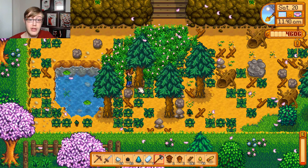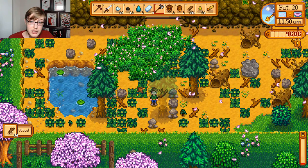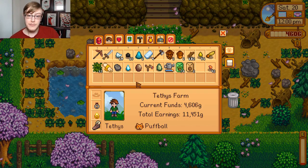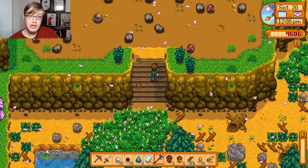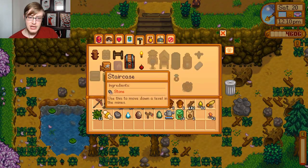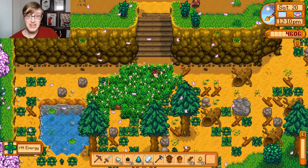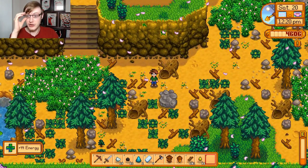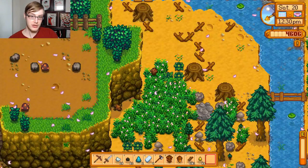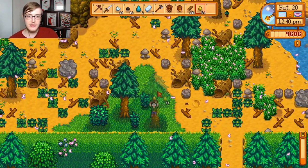Especially later on, once we get to something called Skull Cavern - you won't get access until the bus stop's repaired and until you get to the bottom of the mines, because then you get the skeleton key which unlocks the door to get into that mine. The difference between that and the mine we have here is that it doesn't have elevators. You go in there and try to get as far down as you can, and the deeper you go, the better stuff you find.